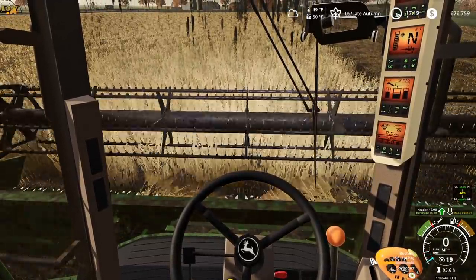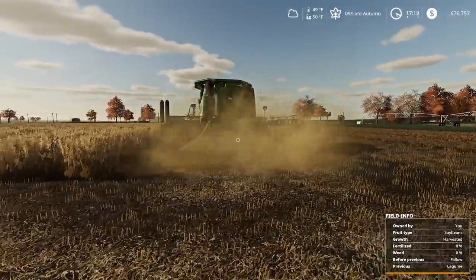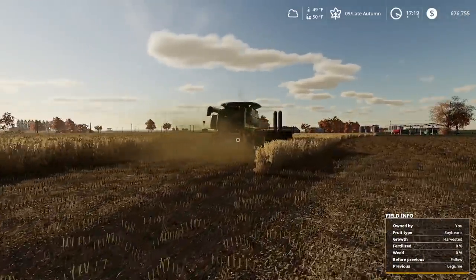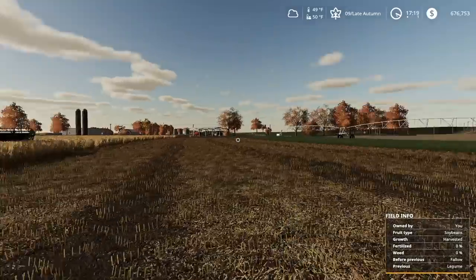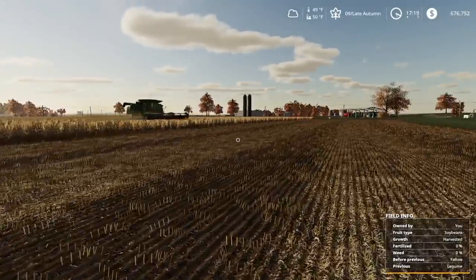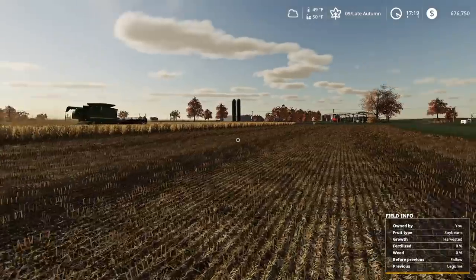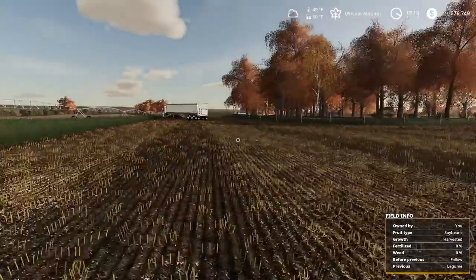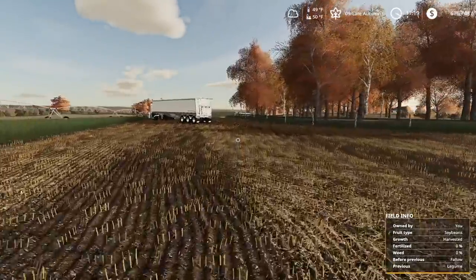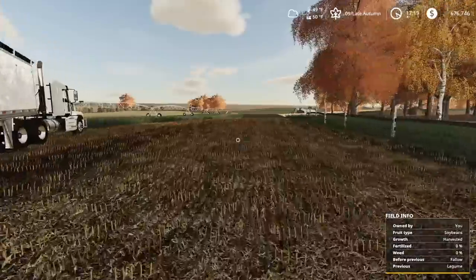Dad came out and he's running the combine now. He decided he wanted to run a specific pass - dad likes to combine his own way. We'll check up on him periodically. For now we're going to run over to the farm and get in the 6r.